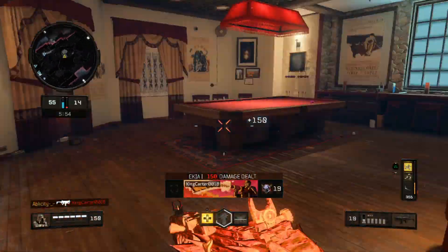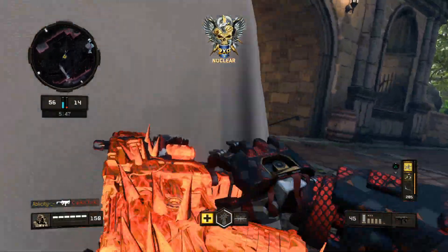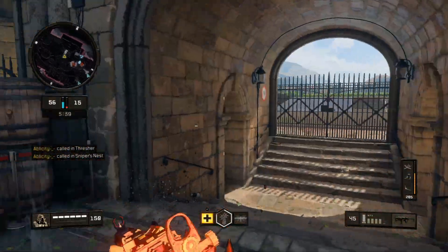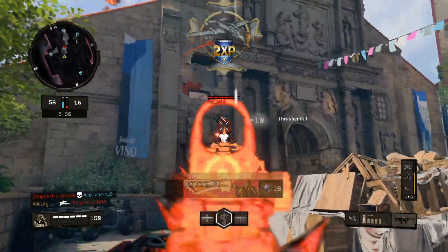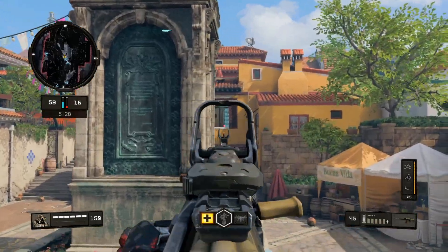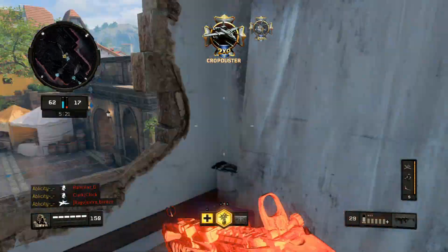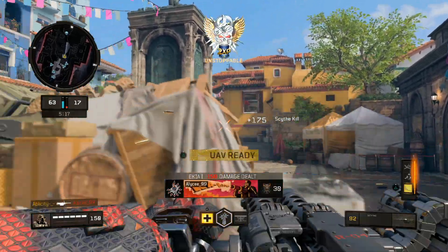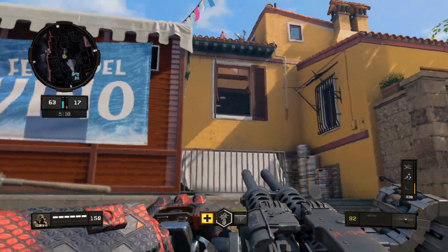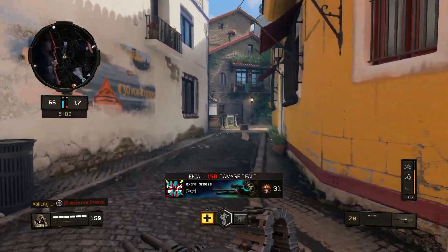Good thing he wasn't looking towards me. We got the new down. Calling in the Pressure. Good nuke right there. The Pressure took him out right there - yeah, he probably would have killed me honestly. He tried to throw his sword at me - what was that? That was the worst attempt I've ever seen.